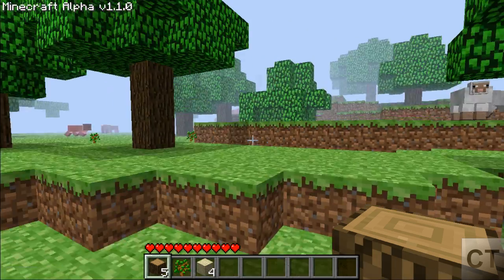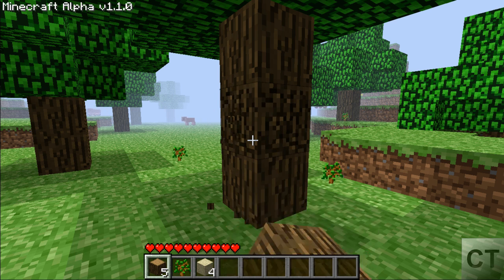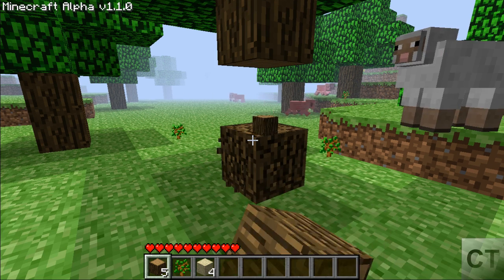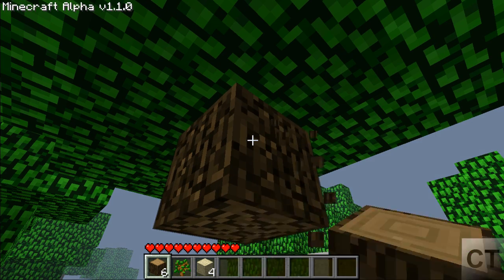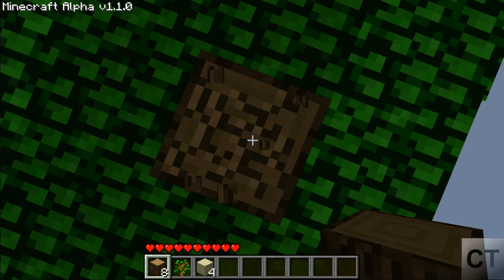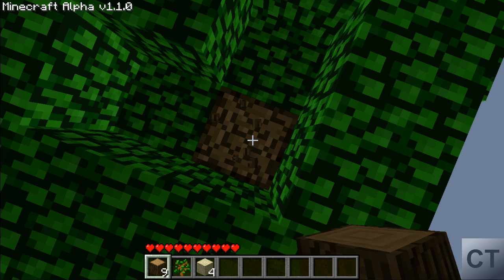For the most part in this episode, I'm just pretty much taking some wood and trying to find a good shelter to stay in. But I will spoil the end — unfortunately, there are many things in Minecraft that will try to kill you, and if you don't outsmart them, they will kill you. And in this particular instance, I did not outsmart the monster.